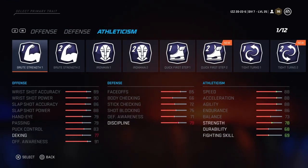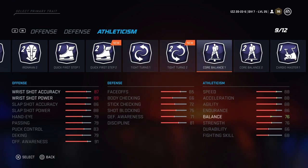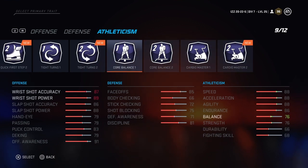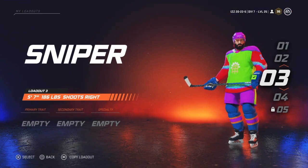Another interesting thing about NHL 20 EASHL traits is that they took out Faceoff Master — basically the trait that makes you better at faceoffs. I think that's a good thing. It should be who times the faceoff best and who chooses the right stick direction that decides it, not some arbitrary rating. Not to mention, that frees up one of these slots for something you actually want, rather than feeling obligated to take Faceoff Master. I'm honestly pretty glad they took that out.